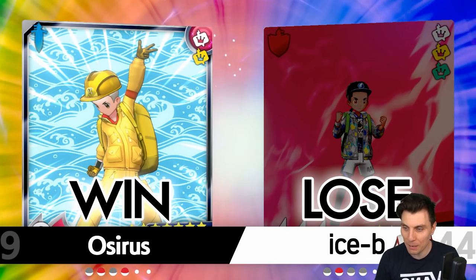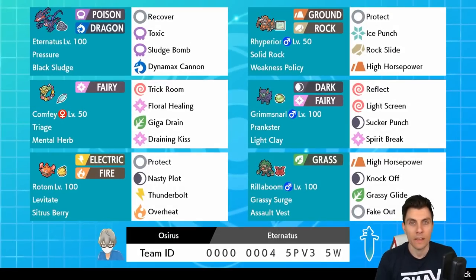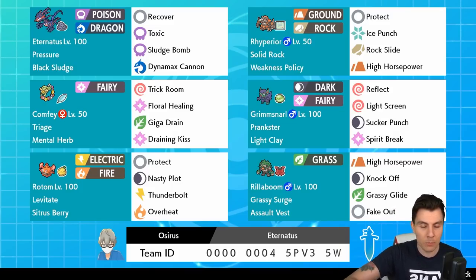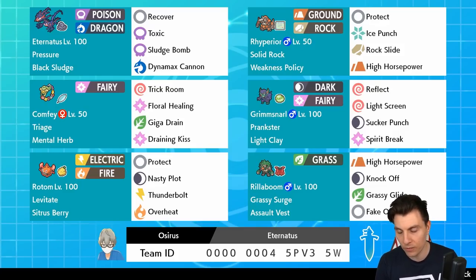The team performed pretty well overall today — hope you guys enjoyed it. We'll jump over now and get you that rental code for today's team. Let me know down in the comments what your thoughts are on Eternatus. Would you change the Sludge Bomb to Flamethrower? I think after having a few games with the team, Flamethrower is probably the better option. Although Sludge Bomb gives nice options against things like Tapu Fini, with Rotom Heat and Rillaboom you probably don't need to worry too much about that threat — so Flamethrower on Eternatus would just optimize the set a little bit more.